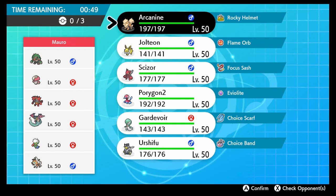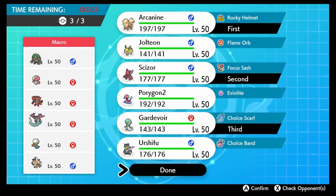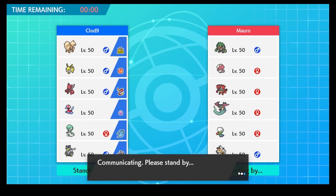I kind of like Porygon2 here honestly. Actually Arcanine makes more sense - the only concern is Lycanroc, but we can work around that. I almost like Arcanine, Scizor, and Gardevoir - Psychic is very effective on this team. It doesn't feel good not bringing Urshifu though. He looks like he'd want to lead Lycanroc. Let's lead Arcanine with two seconds remaining - done! Arcanine because everything looks physical.